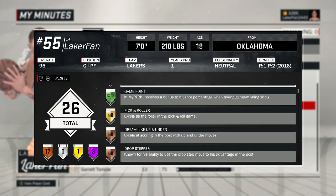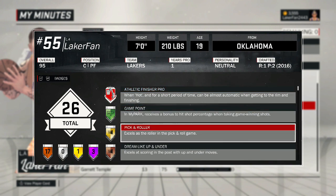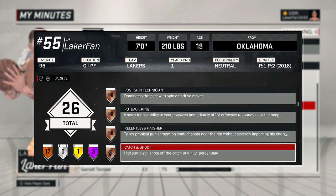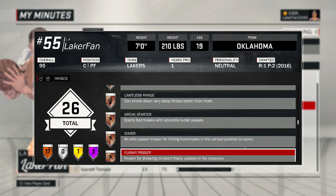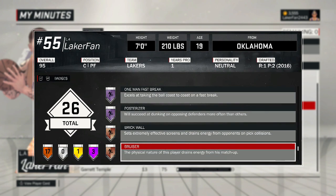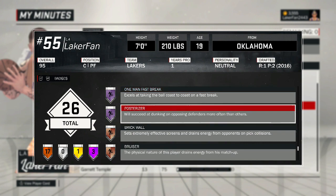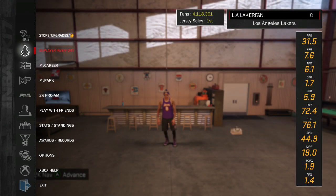Here are my badges: Athletic Differential Pro, Gold Pick and Roll, Game Point, all the post badges, Putback King, Corner Specialist, Difficult Shots, Limitless Range, Break Starter, Dimer, Flashy Passer, obviously Passer, Rim Protector, and all the dunking abilities. The One Man Fast Break makes this build — when you pull down that board you are like John Wall, it's crazy.